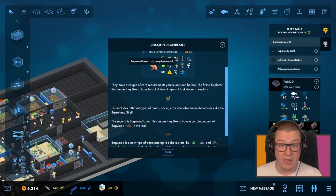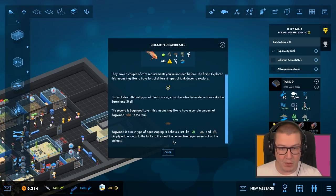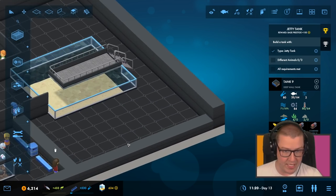The second requirement is bog water — bog wood lover, that's my nickname in college. This means they like to have a certain amount of bogwood in the tank. Bogwood is a new type of accessory item; it behaves just like plants, rocks, and caves. Add enough to the tanks to meet the requirements — so it's just a new thing to put down.